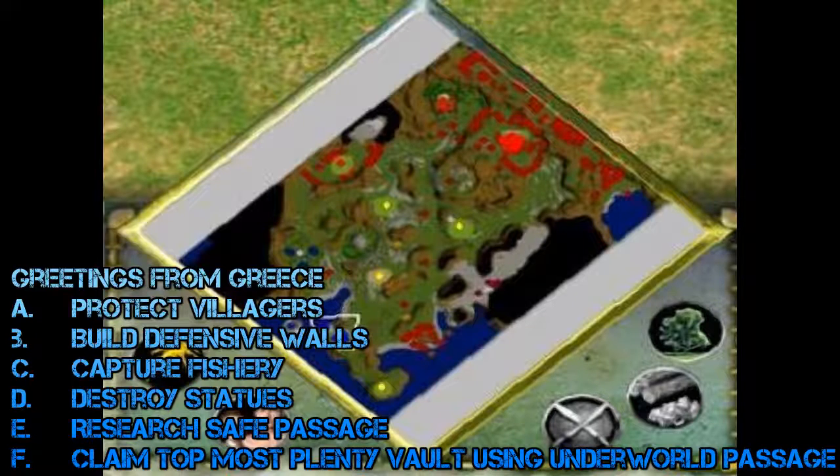Number three is Greetings from Greece, in which you sail over to Greece. Build plenty vaults — you won't get very many villages, so protect them by garrisoning them or keeping them behind walls. Build defensive walls; in my playthrough I built them just after the second or third plenty vault. Capture the fishery to the south and build walls around that as well. Destroy the statues you find around, as they'll often grant you powers or arrow-shooting defenses. Research Safe Passage within the sky passage to increase defense and add attack.